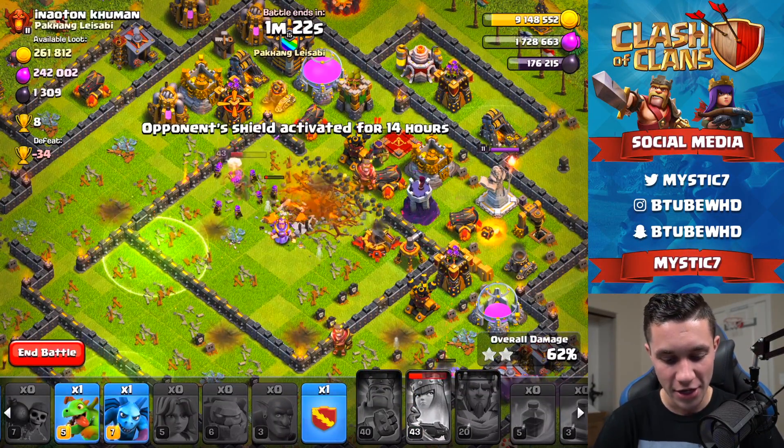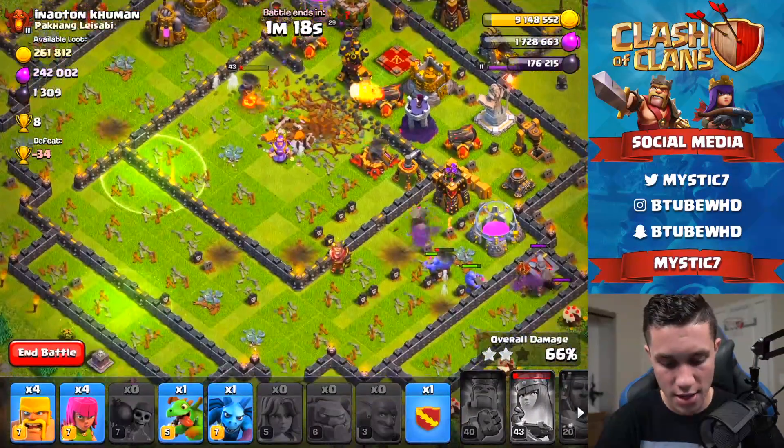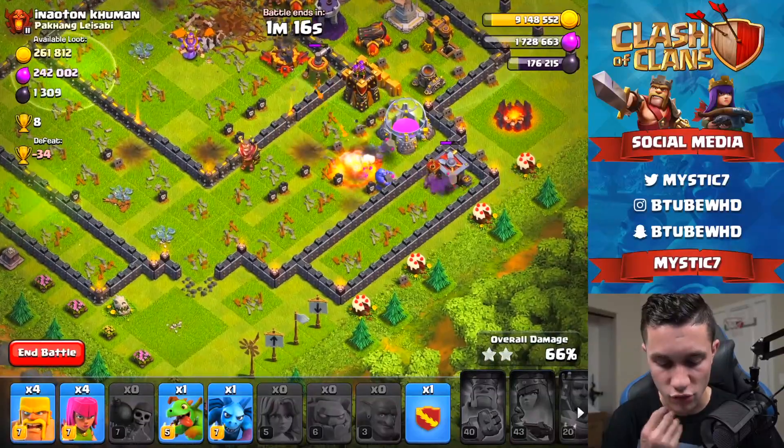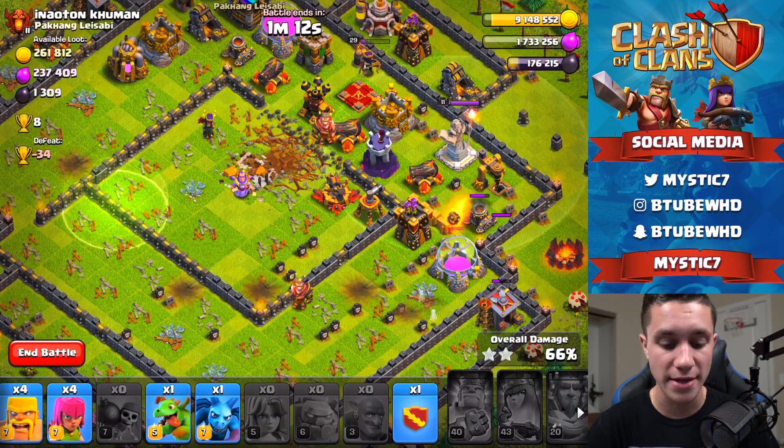Keeping it on the Queen — Queen's ability now. She got hit by literally everything in the middle of the base. Queen's doing great actually — we just wrecked this base. That strategy is good — it's a really good strategy. It destroys bases very fast.